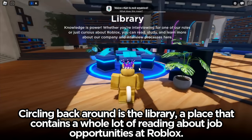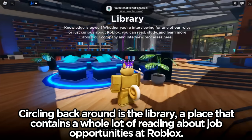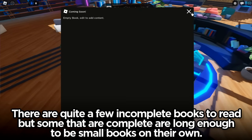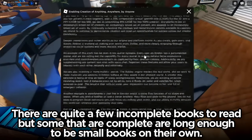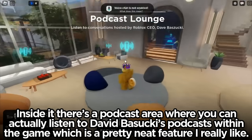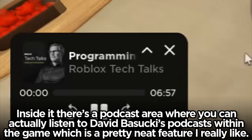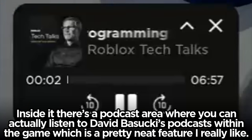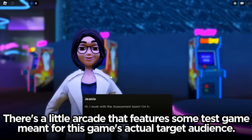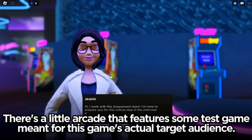Circling back around is the library, a place that contains a whole lot of reading about job opportunities at Roblox. There are quite a few incomplete books to read, but some that are complete are long enough to be small books on their own. Inside there's a podcast area where you can actually listen to David Buzuki's podcast within the game, which is a pretty neat feature. There's also a little arcade that features some test games meant for this game's actual target audience.